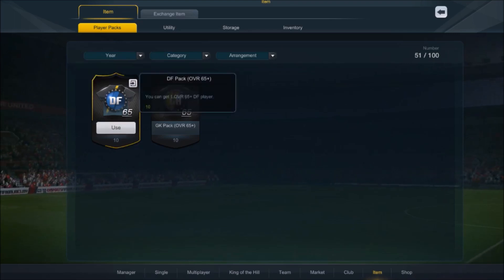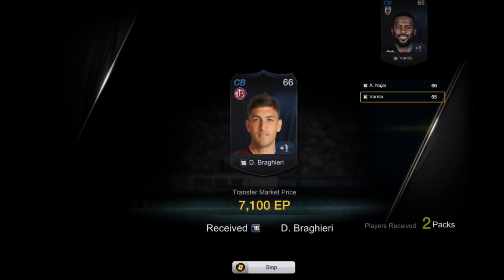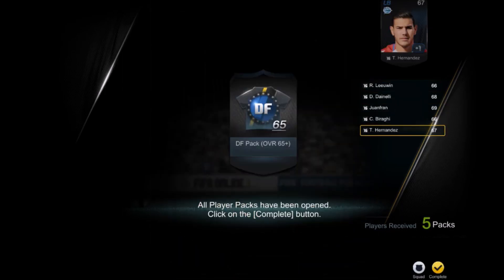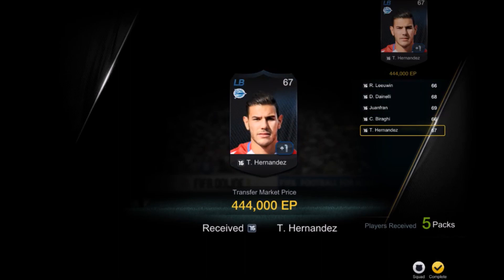Just opening the other two packs to end the video. Pretty bad — all below 10,000 EP. I opened another five more packs of the Defender pack and basically got nothing except Hernandez at 444,000 EP. Out of 1.2 million spent, we technically made a loss.